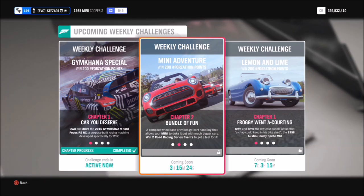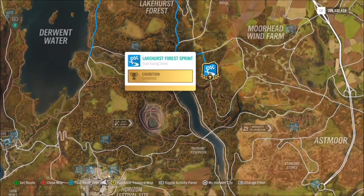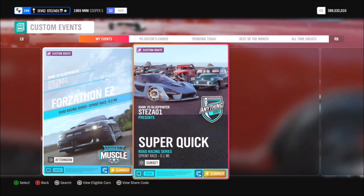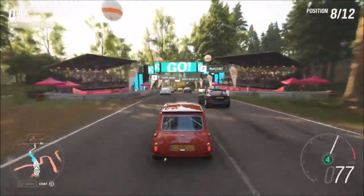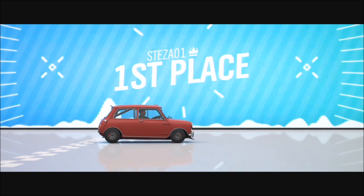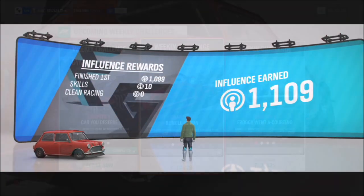The first challenge just wants you to win two road racing series events, which is super easy. I've filtered the map and we're heading over to the Lakehurst Forest Sprint. I always create really short races for Forzathons, and this one has share code 208672282. It's a really quick road race — it shouldn't take more than 10 seconds depending on your car. Win it once, win it again, and that's the first challenge complete. You can do it on whatever difficulty you want.